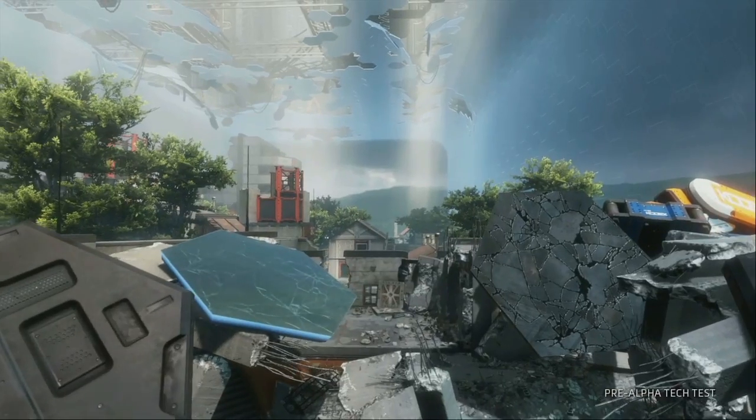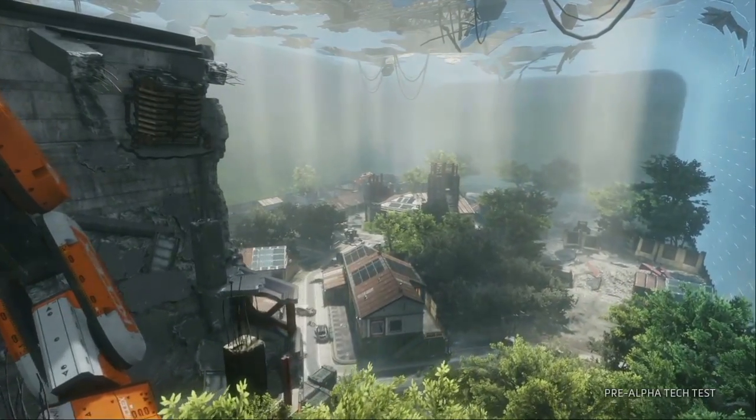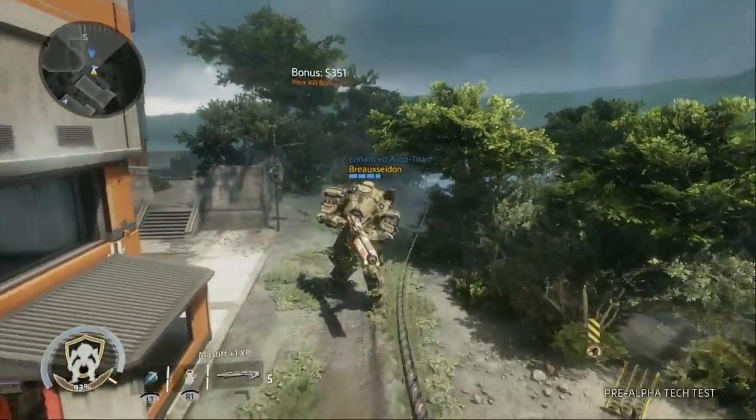For starters, we're giving you a look at two maps. Welcome to the dense urban streets of Boomtown and the open fields of Homestead. Each poses unique opportunities and challenges for both Pilot and Titan gameplay.